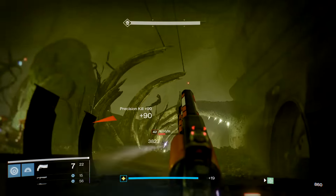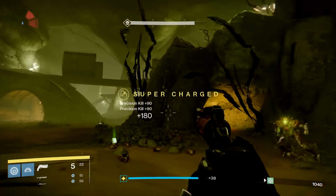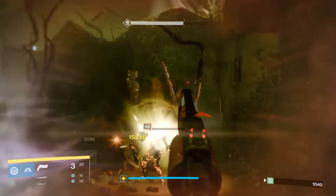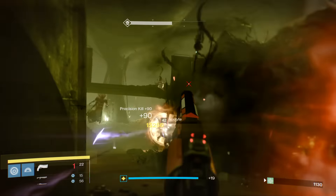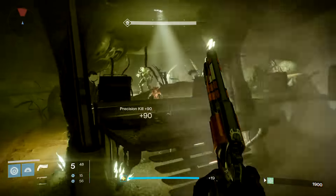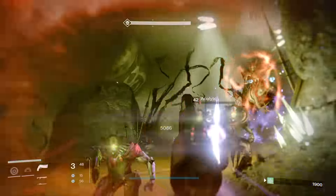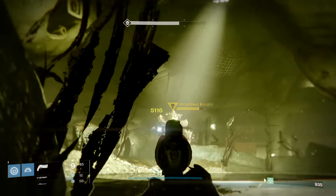Since it is Small Arms and Precision Kill Bonus, it's a great week to try out hand cannons if you've been reluctant until now. A few recommendations I can make are The Devil You Know, the Imago Loop, or Lord High Fixer. The perks I recommend best for this activity include things like Hidden Hand, Triple Tap, Spray and Play, or Outlaw.